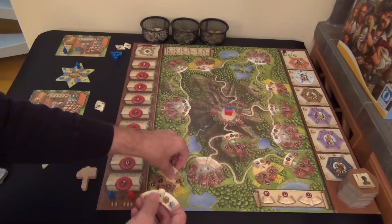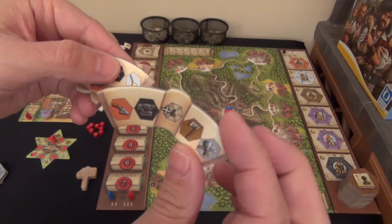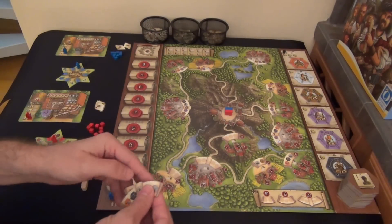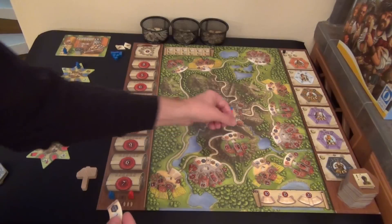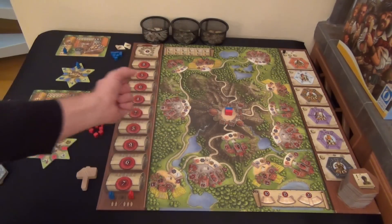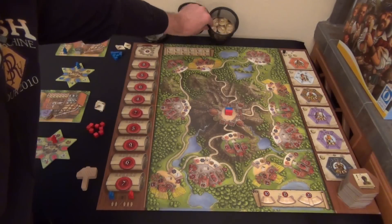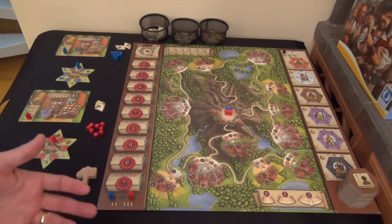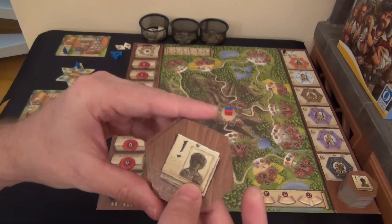There are three different types of tiles: one with four craftsmen, one with three, and one with two. You mix them up and randomly place them in appropriate spots on the board. Your extra bonds and money go in baskets or on the side of the board.